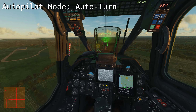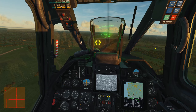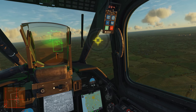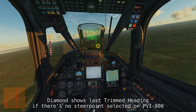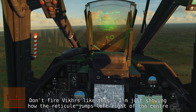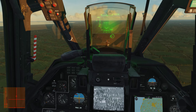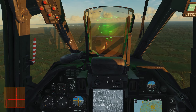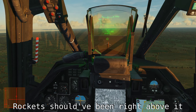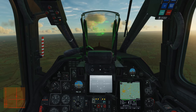Switching on auto-turn on target sets your heading hold trim to the uncaged Shkval targeting reticle and gets your nose turning towards it. On a target far off boresight, fast turns will overshoot the target, so slow it down with rudder when nearing. It has limited authority and can't override stronger bank angles, there's great instability in wind and excessive sideslip, and it's not very accurate. In general, you usually need rudder to get your shots dead on. If you have situational awareness and finesse with your rudder, you could just use manual rudder all the way.